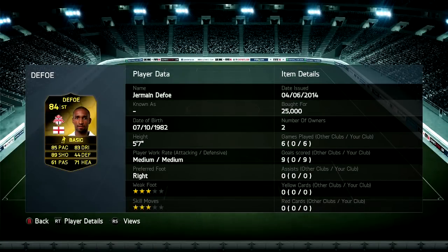He was only 25,000 coins for his second Inform, so not really too bad of a price. 85 pace, 83 dribbling, 89 shooting — some very good stats for him. 44 defense, 61 passing, and 71 heading.